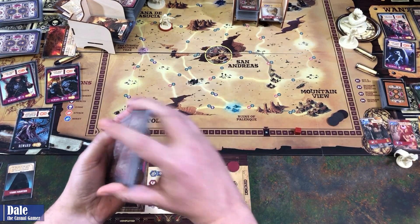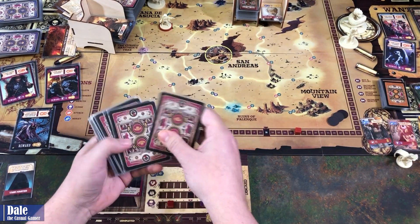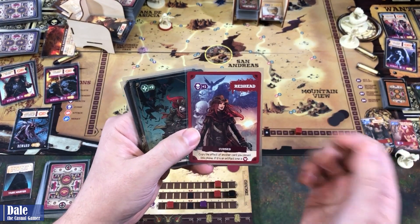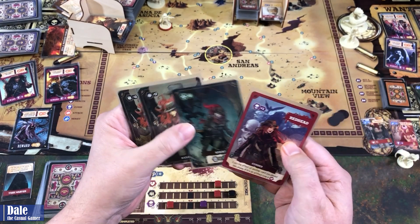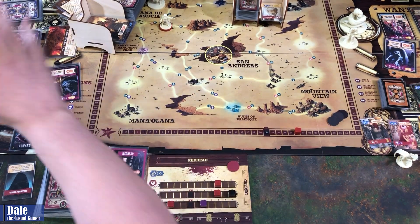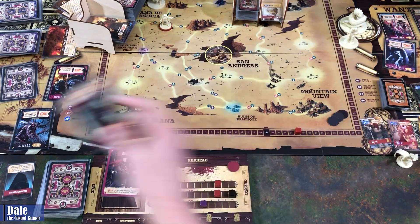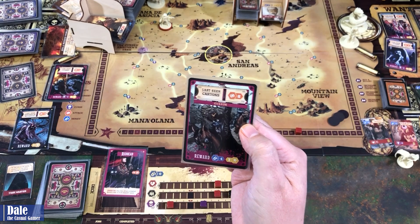That ends the action phase. Cleanup, drawing four cards: Cursed, Sprinting, Wicked World, Wicked World — no combat, but we've got two movement and plenty of bullets. We didn't defeat anything over here, so we discard a card — brings up Guards in the Canyons. Before that, the Wendigo moves a space.